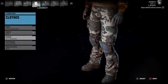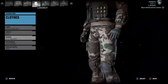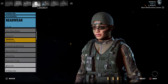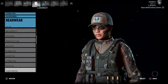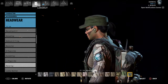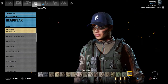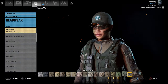You want to choose Woodland for the pants. For her hat, she wears a hat — you can either have a Patrol hat and change the color to Olive Drab, but I want to go with the baseball cap in Olive Drab.